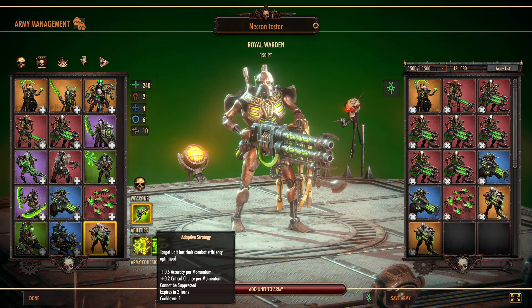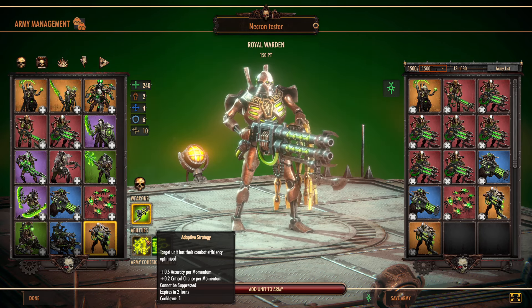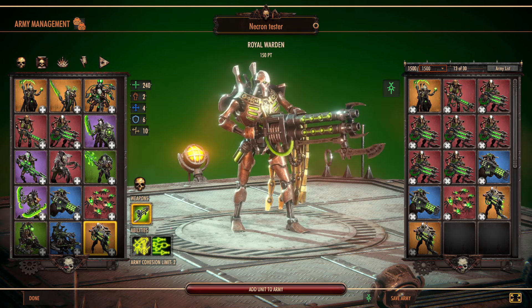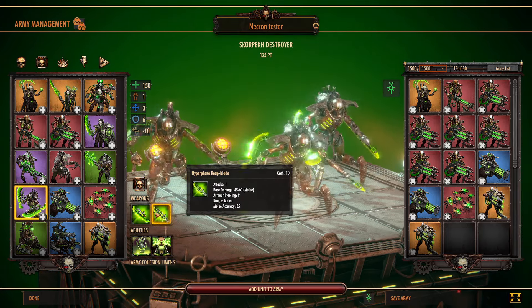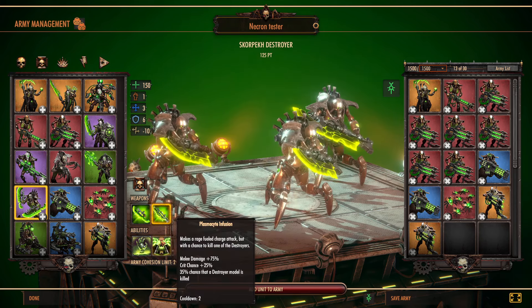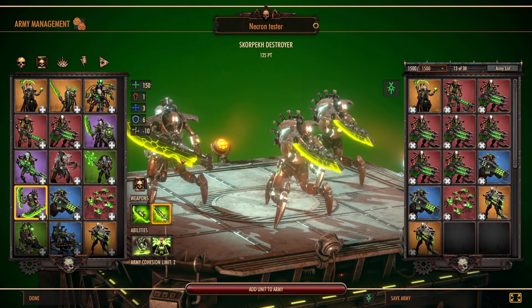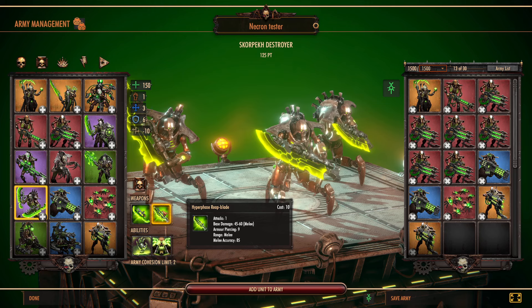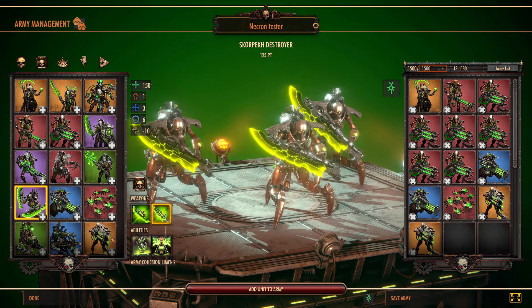He's got really good abilities. The first one is Adaptive Strategy — target unit has their combat efficiency optimized. So for your momentum, you get half an accuracy percent per momentum, and you get a critical hit chance for your momentum as well. If you put this on any of your forces — say you're putting them into the Hyperphase Reap Blade where you want to do more damage, because they already have a crit chance — you could use this on top of that and it would crit even farther with increased accuracy, because nothing's worse than missing a melee attack.